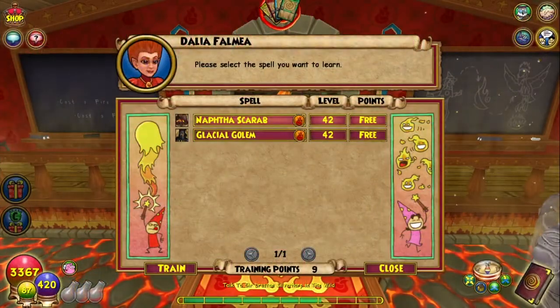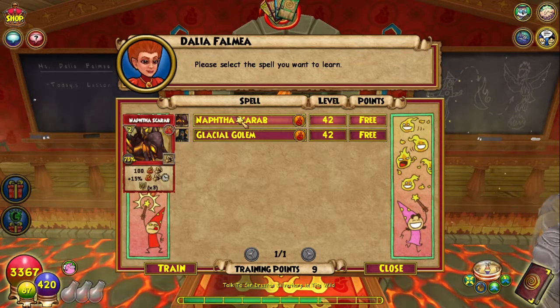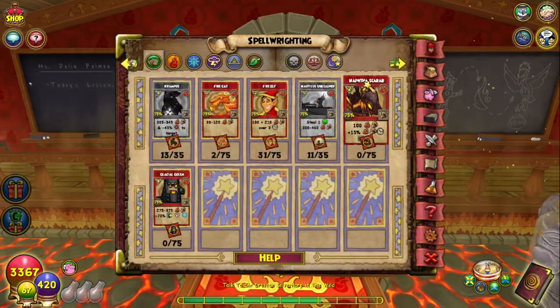Dahlia Falmea in Ravenwood has two new spells for you to learn. They are Naphtha Scarab, which gives you damage plus something I'm not sure about. Let's check out the upgrade path for these new spells.